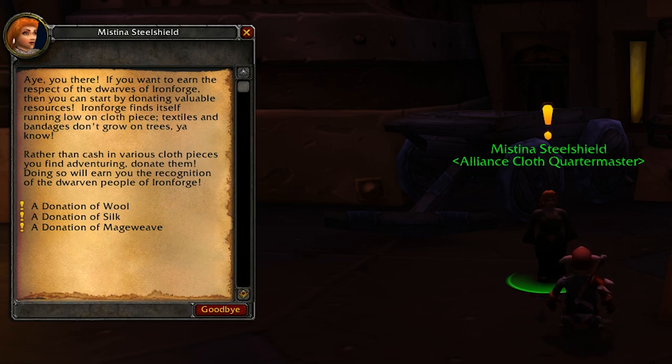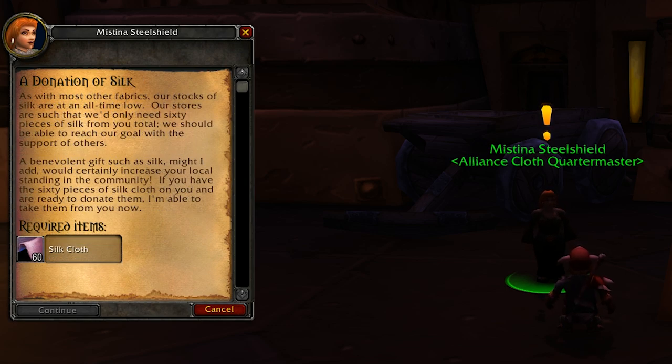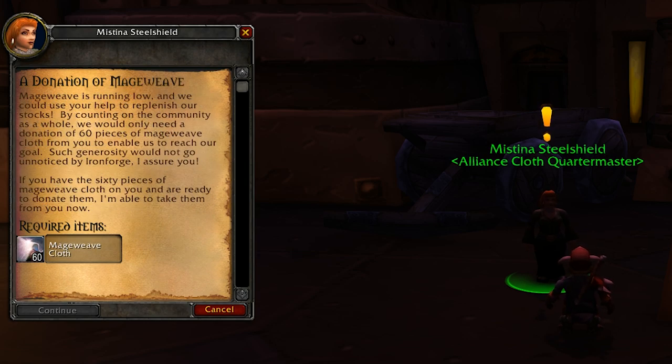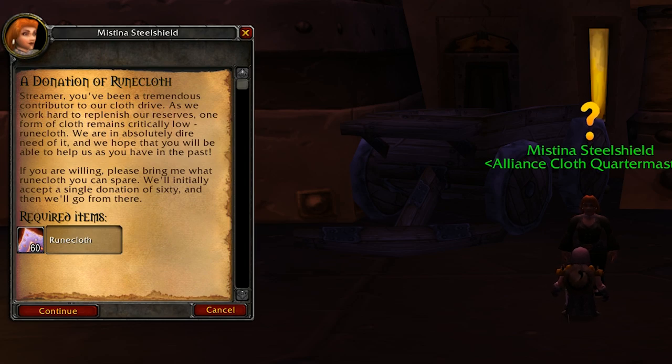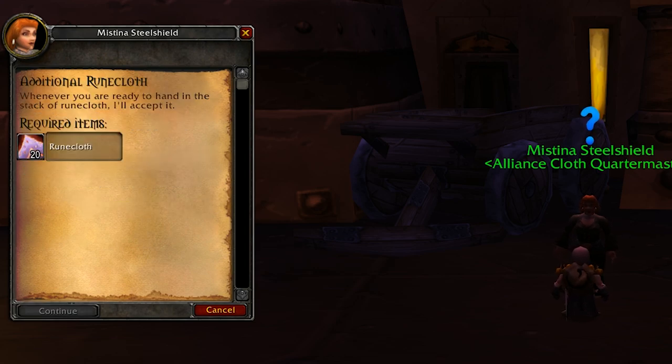The Wool donation unlocks at level 12, Silk at 26, Mageweave at level 40, and Runecloth at level 50. Each requires 60 of that cloth and gives 150 reputation — so 60 Wool for 150 rep, done; 60 Silk for 150 rep, done; 60 Mageweave for 150 rep, done; then Runecloth. Once you've done all the different cloths, you'll have a quest called More Runecloth Donation, which requires 20 Runecloth stacks and is repeatable, giving 50 reputation at a time. This is where it really slows down — you've got to keep handing in 20 stacks at a time, which is why doing quests beforehand is so important.